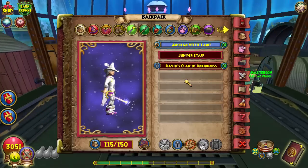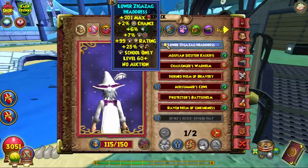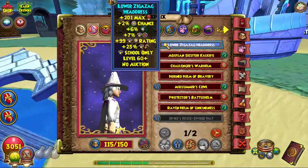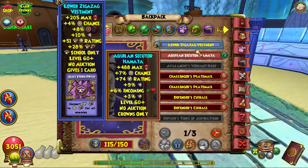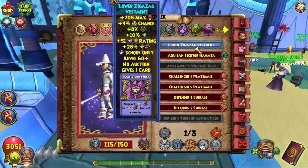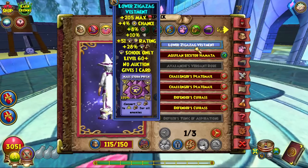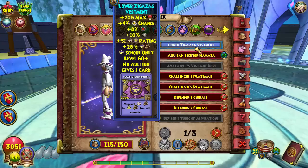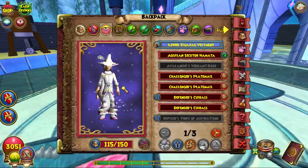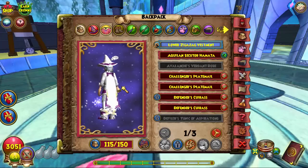The hat you want is dropped from the final boss in the House of Scales. If you don't have this, just run Waterworks for the time being, but I do suggest running House of Scales until you get the hat and the robe, both dropped from the same final boss. The drop rates are kind of rough, so farm at the risk of your own sanity — there are people who have run it over 50 times without getting the desired piece of gear.